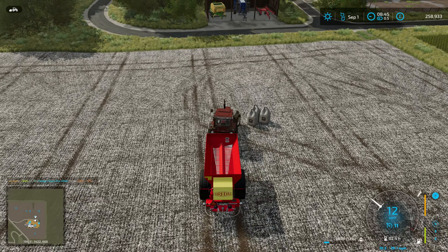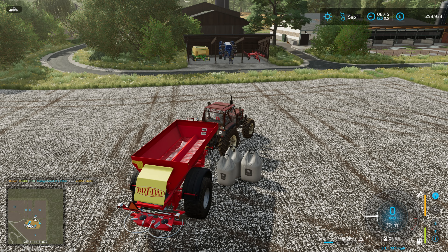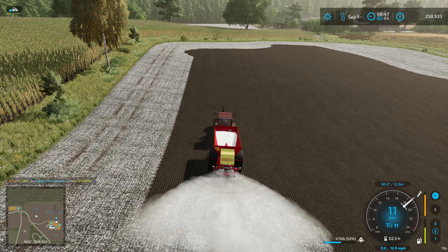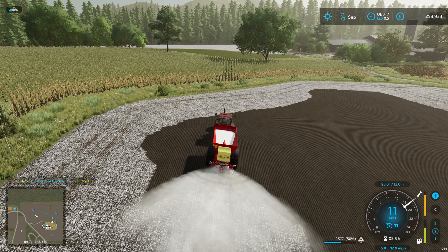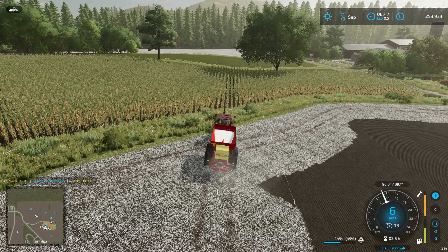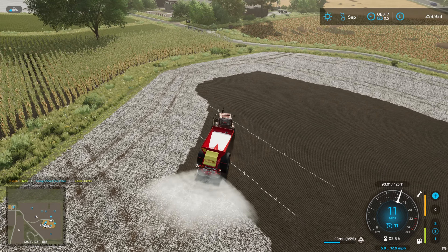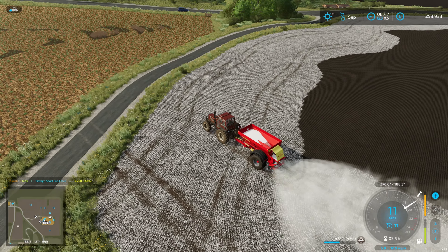I bought a windrower because the combine header is quite small and doing double trips with the baler would be wasteful. I'm so used to farming scenarios where I do silage work and wouldn't need a windrower. Anyway — canola is planted, rolled, and limed. We've still got corn and sugar beets to harvest.